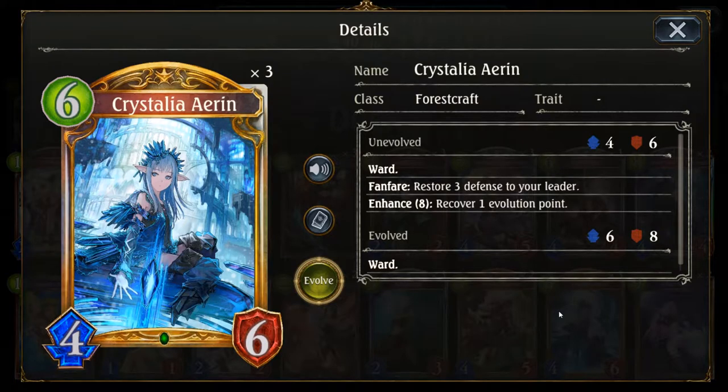If the Silver Bolt on turn 9 wasn't good enough for a kill, the double storm Wardens are definitely there to finish the game. The second new unit is Crystallia Arryn, another ward unit costing 6 play points. She has the ability to heal your leader for 3 when played early on turn 6. If you wait a bit longer you will get an additional effect that will recover 1 evolution point. This is overall another great card which is good for your longer survival and increases damage output through an extra evolution point. With these two cards on top of the already strong core, we are looking at a good build that should bring you decent results on the ladder.